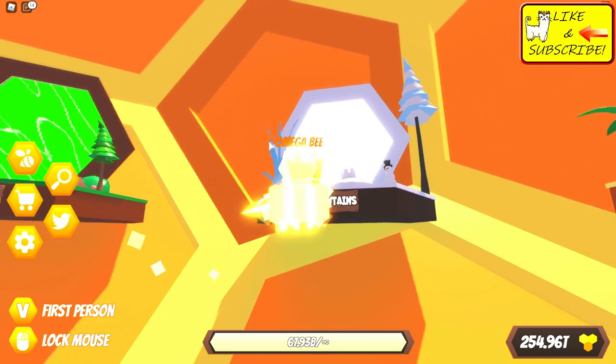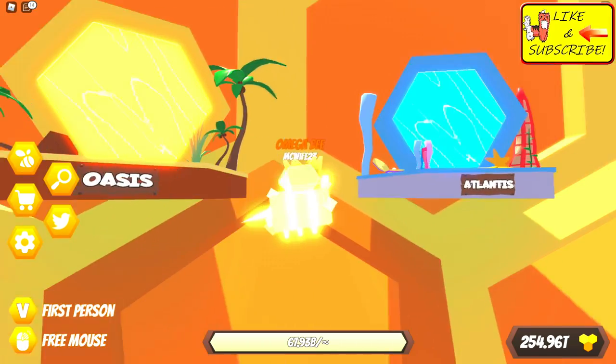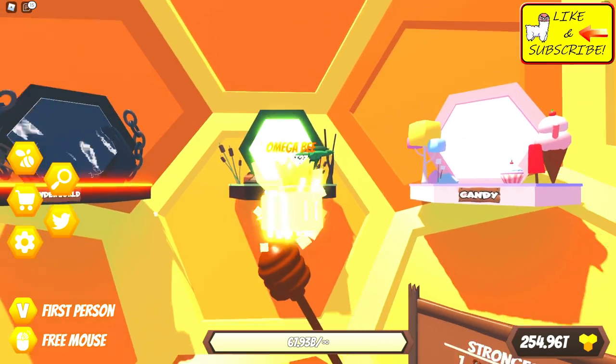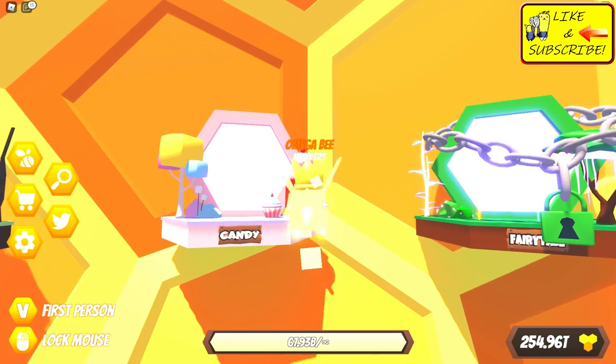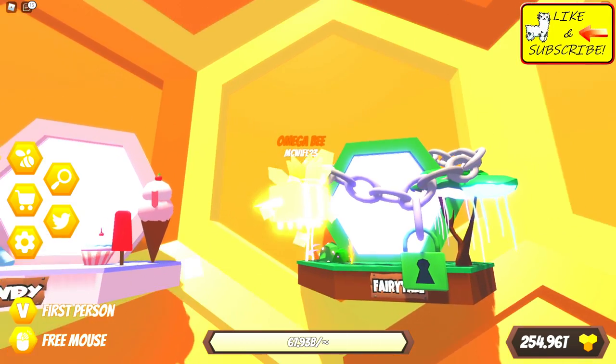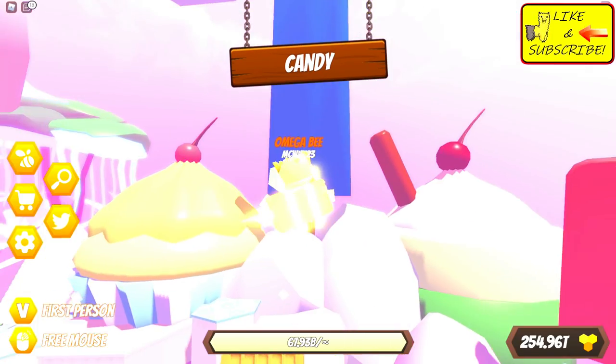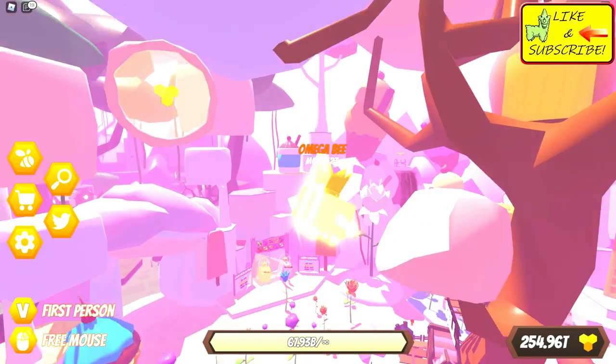We're gonna head on over — not meadows, not mountains. Where are we headed? Oasis? Atlantis? There's so many. Let's head on over to Candyland and then we're gonna unlock the Fairytale area. I think it's World 8. Let's go!